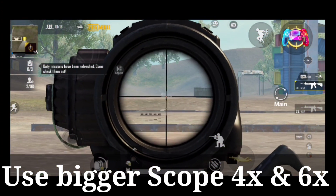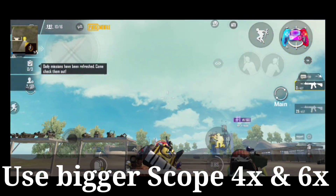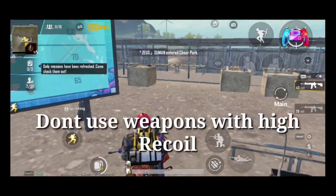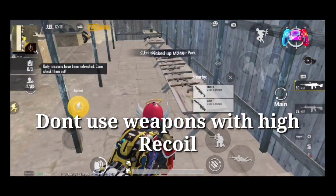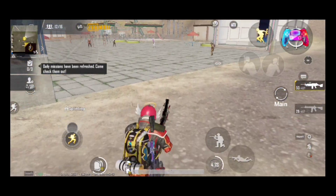The third tip is to go prone and shoot. You want to shoot while prone because after going prone your recoil is reduced. Do not use high recoil weapons — so avoid AKM, MK14, and M249. You don't have enough accuracy with these weapons in the shooting range.